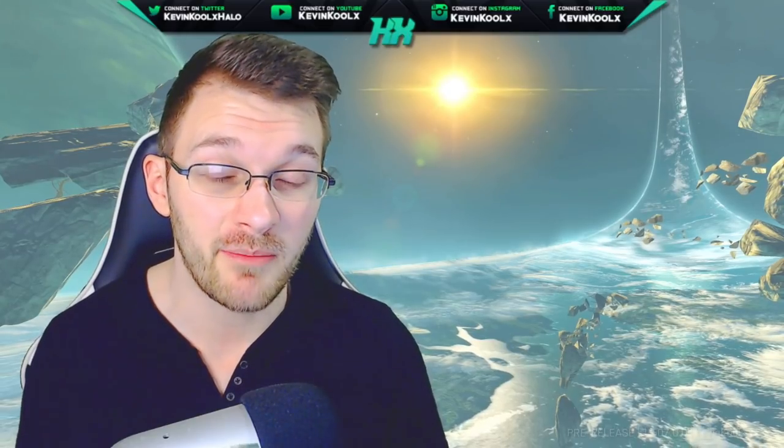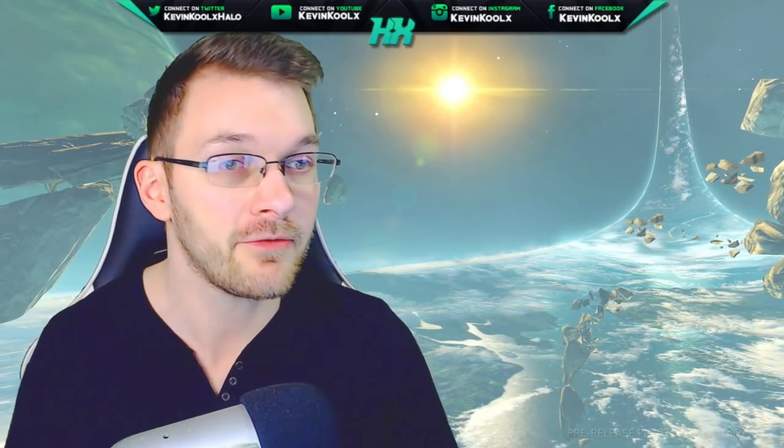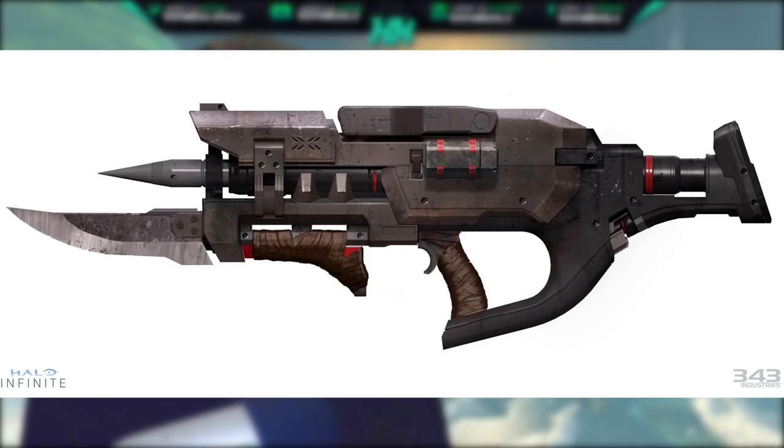They revealed a new power weapon in Halo Infinite — the Skewer. They showcased not a full model, but concept art of this Banished Brute weapon that looks super awesome. The blade on it is very reminiscent of classic Brute weapons seen previously, and it kind of reminds me of a Gears of War-style weapon.